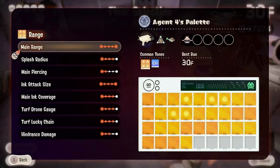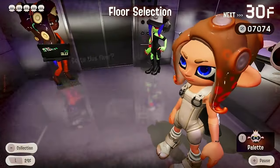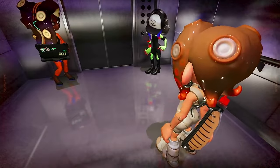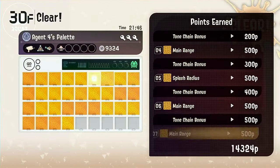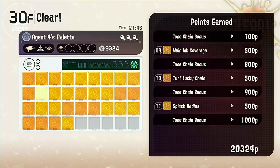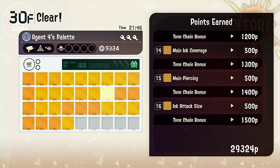Once we're to the top, we're pretty much unbeatable because we have a palette full of yellows, which are basically ranged. And once you clear the top floor, we're going to get a tone chain bonus — that's why everything has to be the same color.